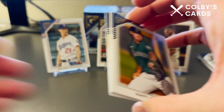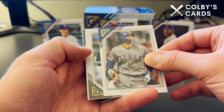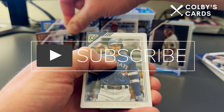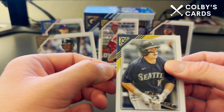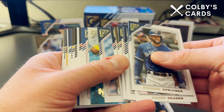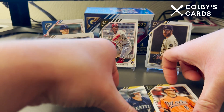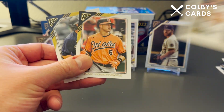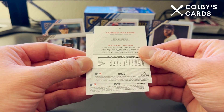Last pack: Matt Brash pitcher rookie card on the front, Corey Seager for the Texas Rangers, then a printer proof of Ken Griffey Jr. — very cool, not numbered but still a great card. George Springer and Jared Kelenic round it out. I'm noticing that Kelenic and Mountcastle have these gold brush strokes at the top of their cards, while other cards don't have that extra design element.